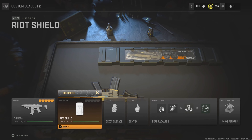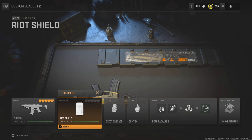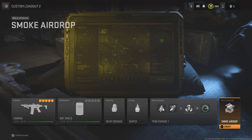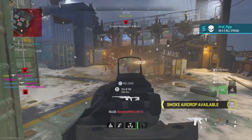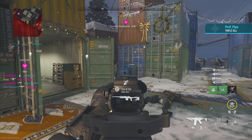Next, you want to have a Riot Shield as your secondary. Then you want to put on a Decoy Grenade. For your lethal, it doesn't matter — use whatever you want. Now for your field upgrade, you want to make sure you have a Smoke Airdrop. You also want to go ahead and change your killstreaks to scorestreaks and select UAV, Counter UAV, and Sentry Gun.